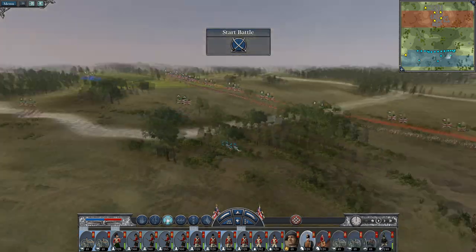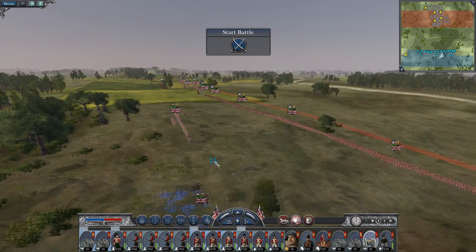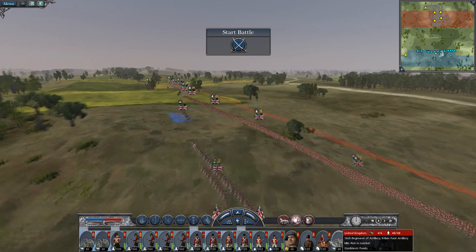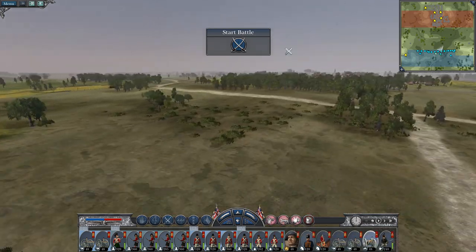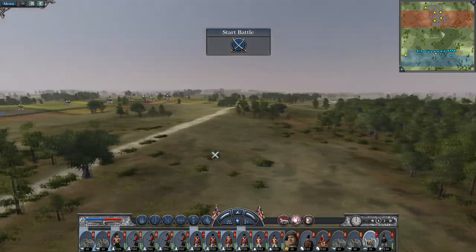Let's split my cavalry up left and right with Bob Crawford in the centre, five-inch howitzer. I'll just put Bob on to the right. What sort of range have you got? Not very good. So stay limbered up for now.